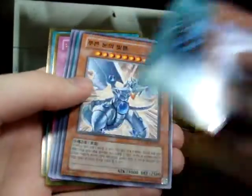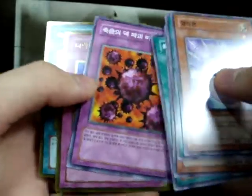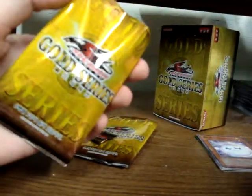All of these come in Gold or Common. Common MST — the Commons are nice actually. Common Crush, that's nice. Gold Bottomless and Gold Monster Reborn in Korean, very nice. I actually had a Gold Monster Reborn that I got in a trade before and I just traded it away, so I'm kind of glad I got that back now. There are a lot of really good things in this set.